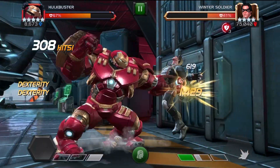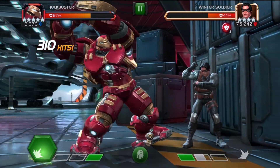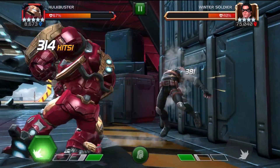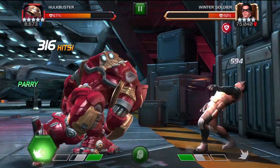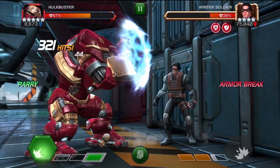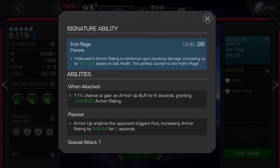Hulkbuster's armor rating is reinforced upon receiving damage. One thing I've learned over the years in game is it's not good to take damage, but if you've got a certain champion like Mr. Sinister, taking damage may be a good thing as it could trigger some regeneration. With other characters not so much. The armor rating increases up to 1277 based on lost health, but the fact is you don't want to take damage — making it the perfect counter to Hulk's rage.